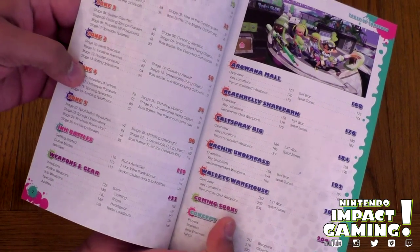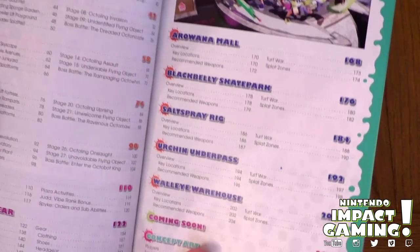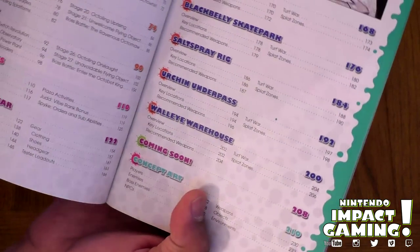Let's go to the coming soon area. As you know, we do have Arrowana Mall, Blackbelly Skate Park, Saltspray Rig, Urchin Underpass, and Walleye Warehouse — so you know those are already there.